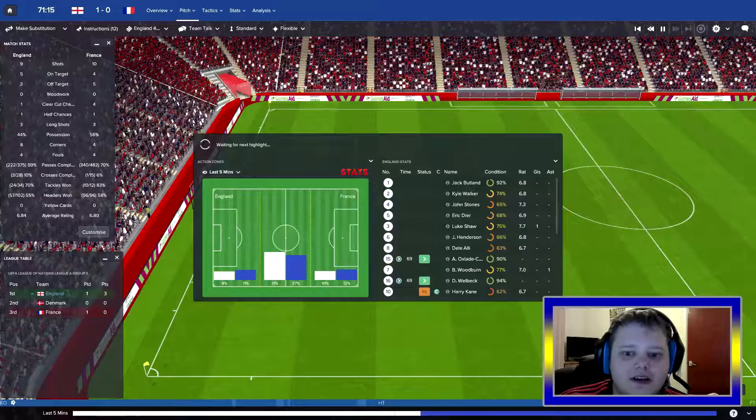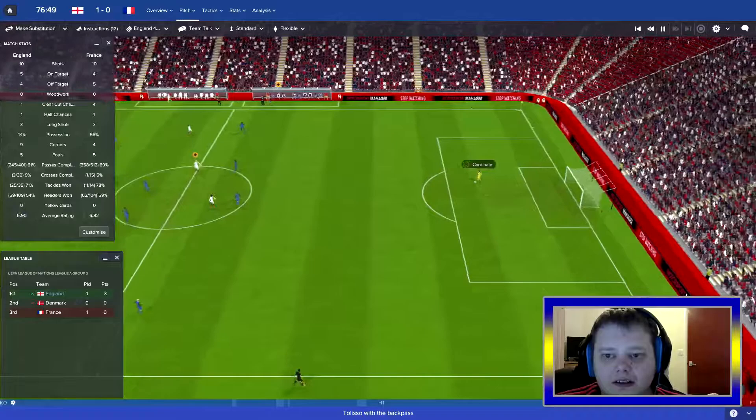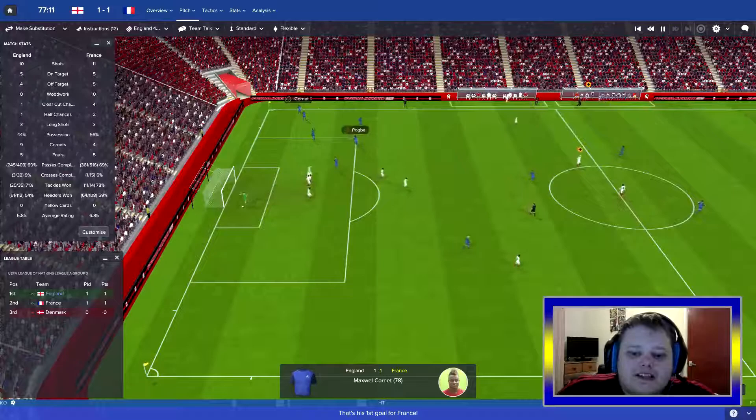It is not looking good for France. Laporte to Umtiti, to Tolisso, plays it back to Cardinal. Dele Alli to Kane, to Dyer, to Tolisso, to Pogba - Pogba to Cornet. Cornet is through and France finally break our defence. That's his first goal for France. Scores are level once again - 77 minutes in.